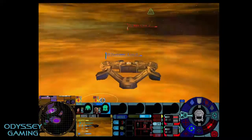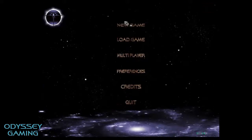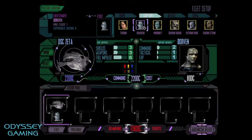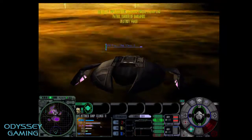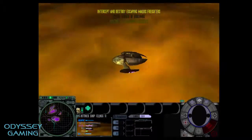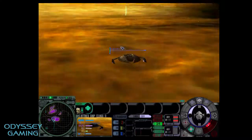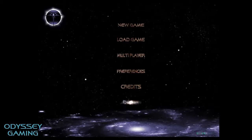I want to try one mission on the Dominion side just to make sure everything is running. Back to the main menu — new game, Dominion Alliance. Intro movie is working. Selecting any ships and any captain. It's essentially the same mission from the opposite side. If you finish the Dominion campaign, they're supposed to conquer Earth, and you'll see Romulan and Federation ships making a last stand. On the Federation side, they must conquer Cardassia. It's working, running fine and smoothly.